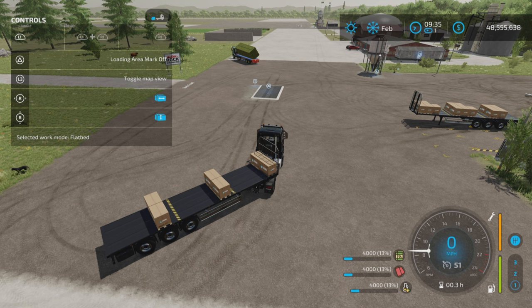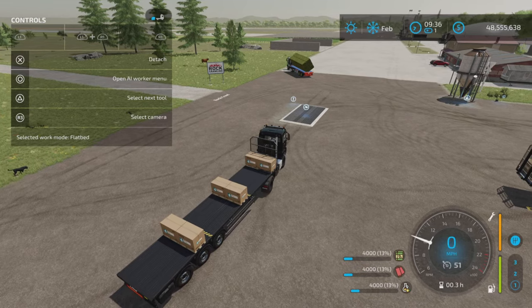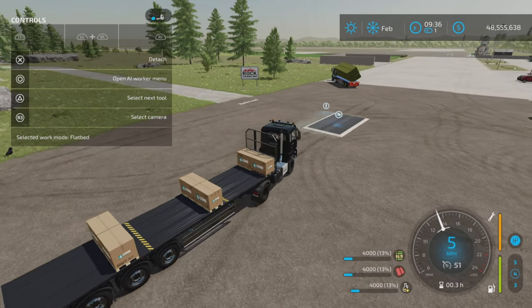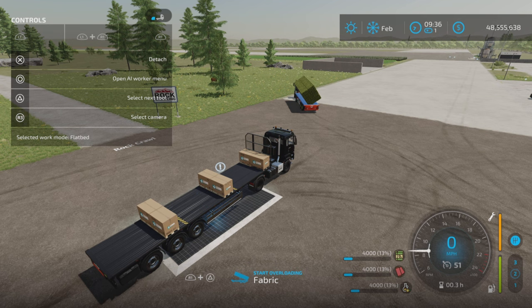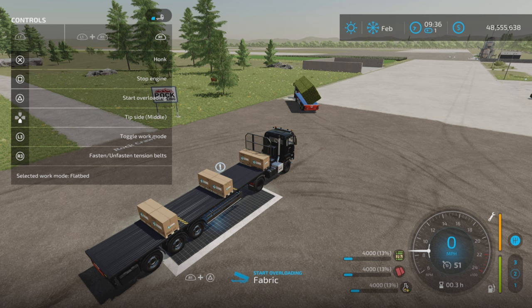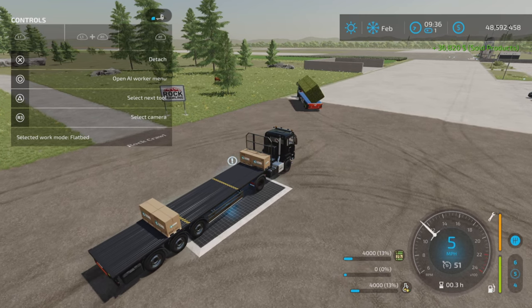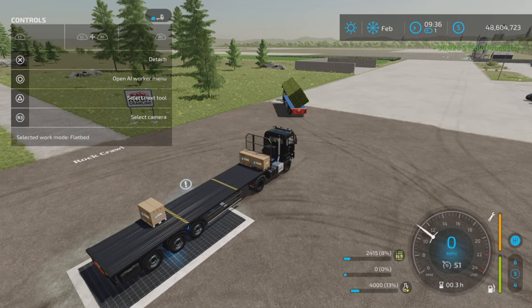Notice we have tip side front, tip side middle, and tip side back. This only works if you have the work mode set to flatbed, and L1 and triangle turns those flatbed markers on and off. Let's say we want to sell fabric — choose middle, because that's where the fabric is. Drive over a sell point that accepts fabric and select start unloading. Using R1 and down on the d-pad you can cycle through which section you want to sell. The fabric is being sold but nothing else will sell.